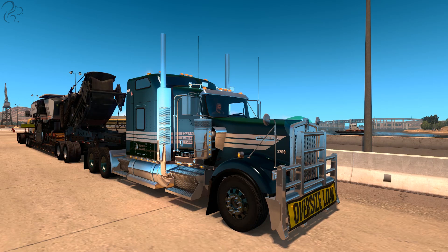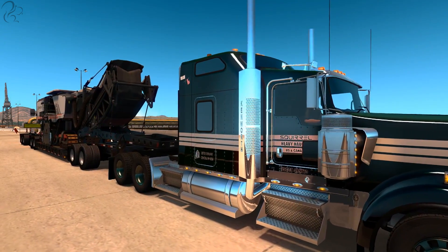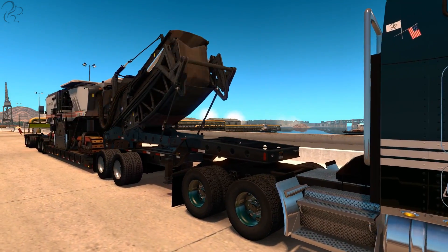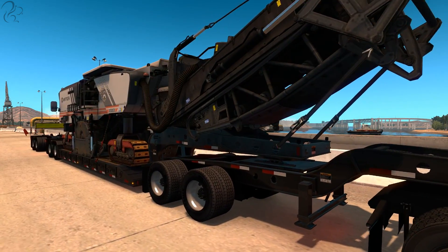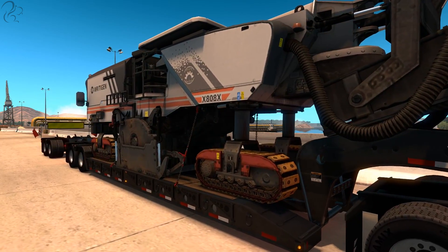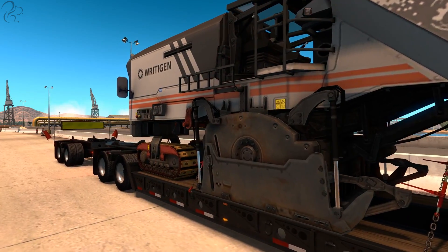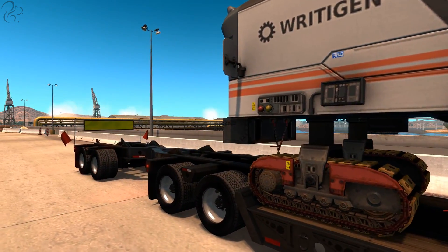Notice also we've got flashing beacons on top — that's going to be built into the base game. And as we move further back, this is one of the trailers that comes with the Heavy Haul DLC. This particular trailer has not one, not two, but three articulation points. It's built quite differently to the Euro Truck Simulator Heavy Haul trailers, and it also paves the way for multiple articulation points and therefore double trailers.